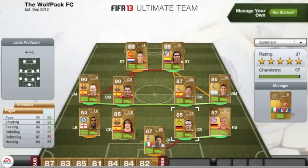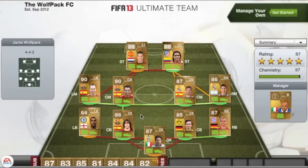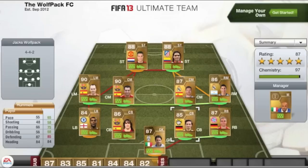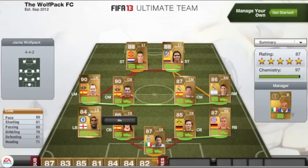Moving on to the defence, the two centre-backs: we have Boyle and Hummels — the German centre-back and the Spaniard. Boyle is 86 rated and Hummels is 85 rated. Both of their defending stats are incredible — Boyle's got 87 defending and Hummels has got 85 — and they both share the exact same heading of 84.